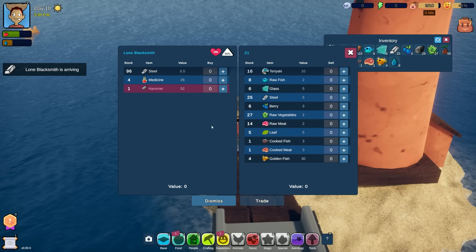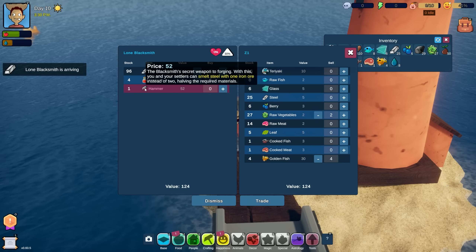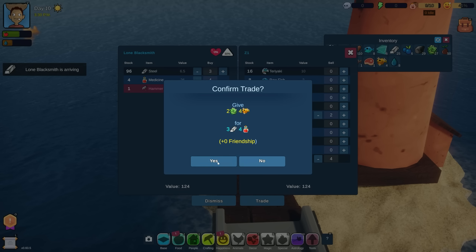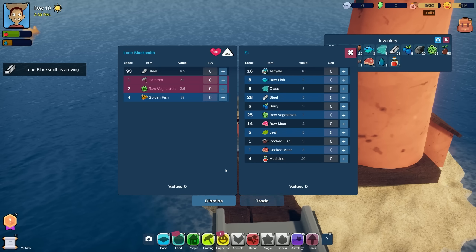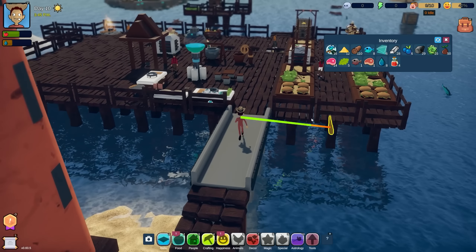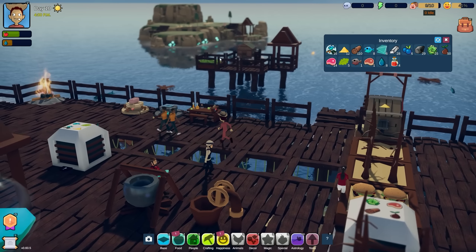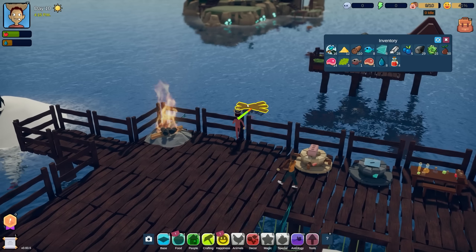Let's go see what we've got over at the blacksmith. Do you have any rocks? Steel - okay. Let's sell the golden fish and get some steel and some medicine. The blacksmith is open for forging - we'll trade: zero friendship for three steel and four medicine. Yes, okay, dismiss. That was a good deal - got some steel and medicine.